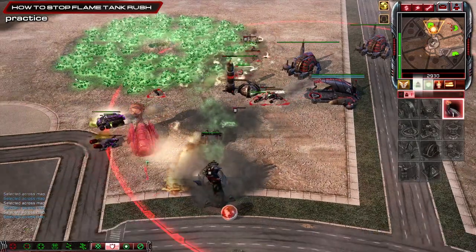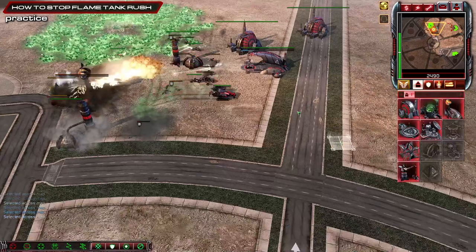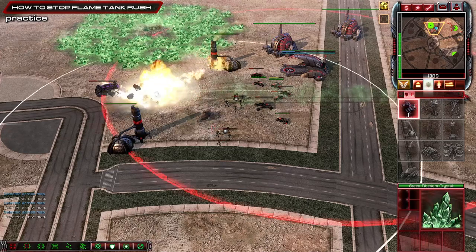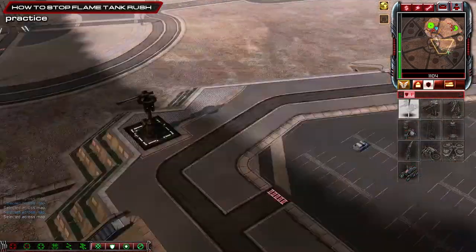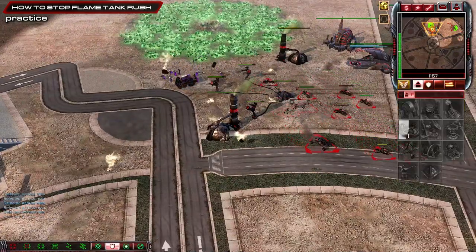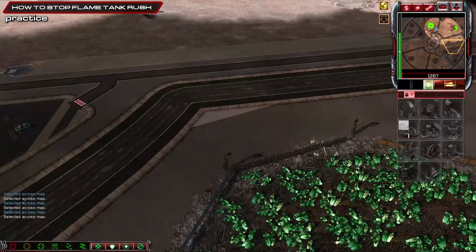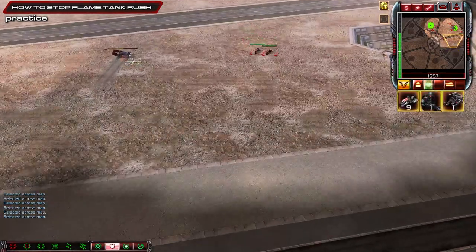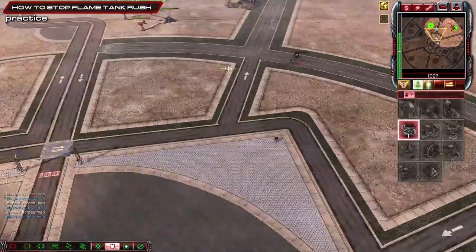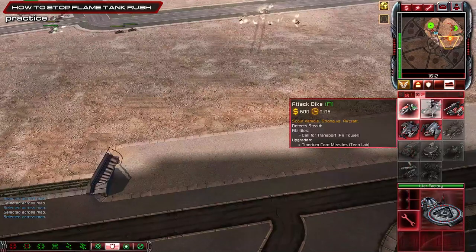If he does damage like this, just keep building more units. Body block everything quickly. Second war factory — if you lose that refinery on the right side, get a war factory up. Another flame tank — nice damage but it's very expensive. If that happens you just body block like that. Get another war factory out, kill these — war factory in the front, buggy-bike now.